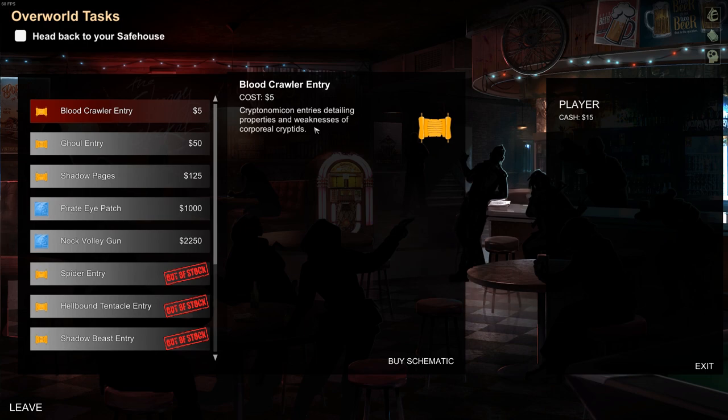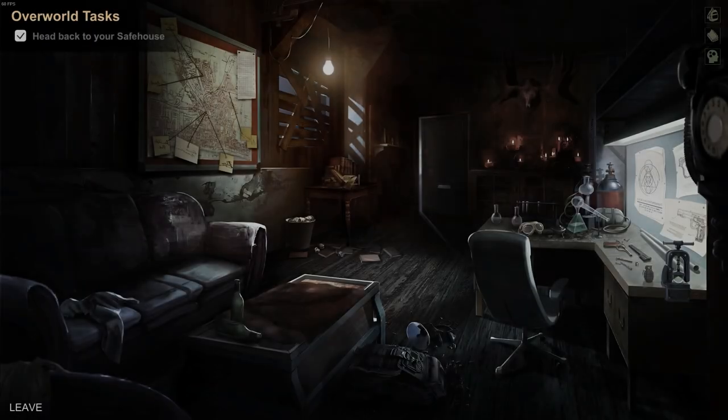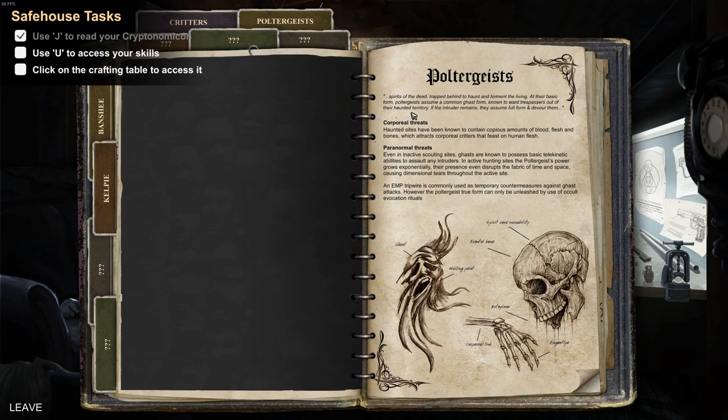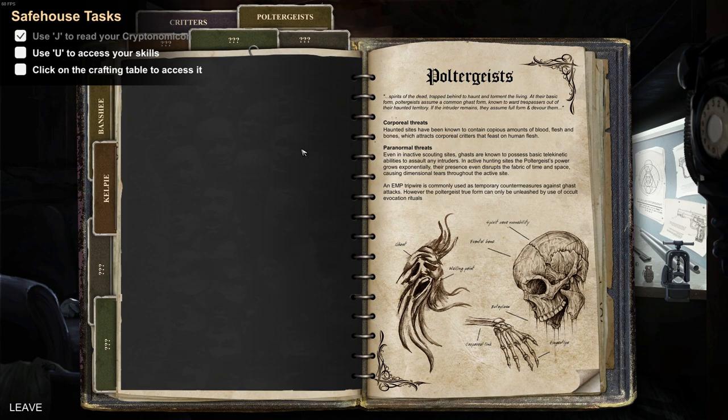Treats detailing the properties and weaknesses of corporeal cryptids. Sure, let's buy that, why not. Back to your safe house — I guess that means we leave. How do you head back to your safe house? Oh, leave — it's down here in the corner. Safe house. Nice looking place. Safe house tasks: use J to read your cryptonomicon, use J to access skills, click on the crafting table if you have access. Critters. Poltergeists. Wanted sites have been known to contain copious amounts of blood, flesh, and bones, which attracts corporeal critters that feast on human flesh.